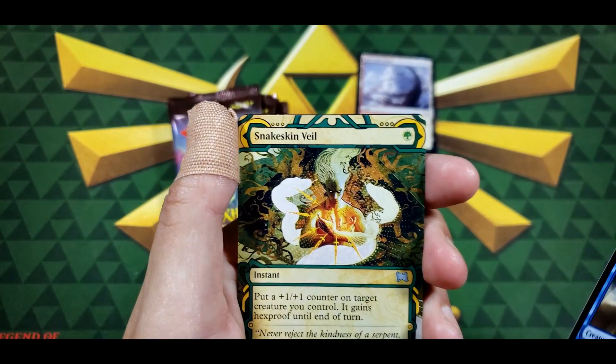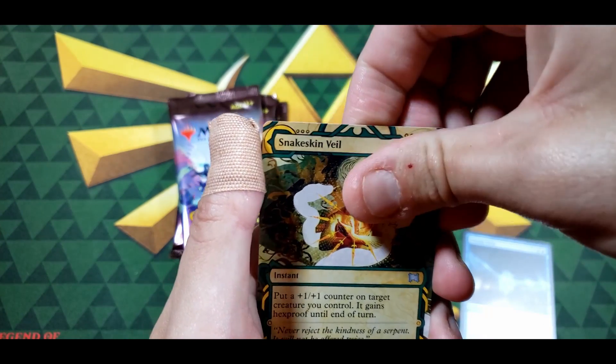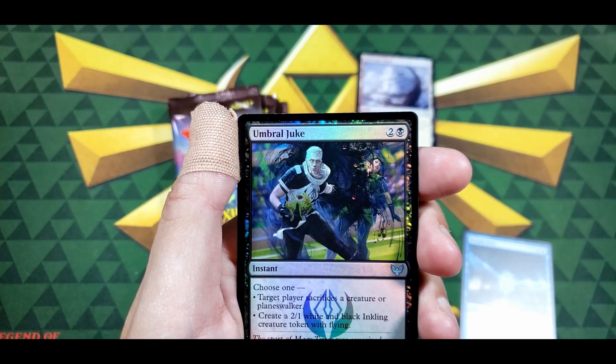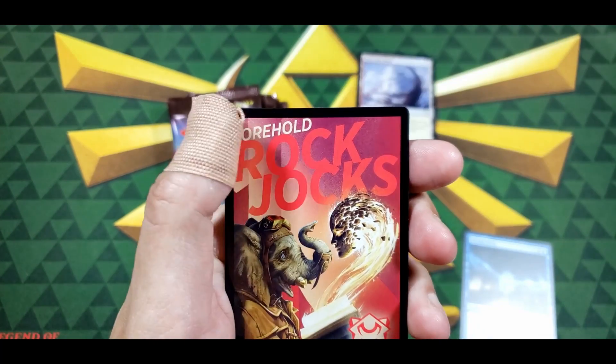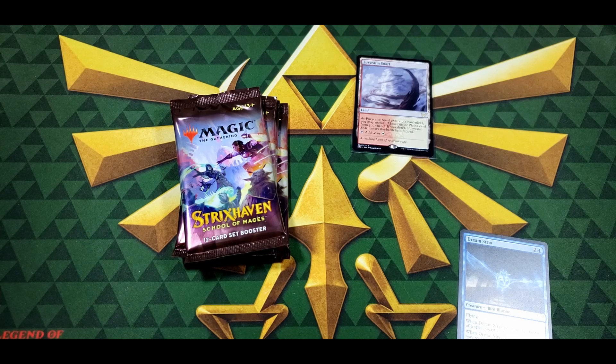Defend the Campus, Campus Guide, Prismari Campus — not bad — Prismari Pledge Mage, Waterfall Aerialist, Prismari Apprentice, and a Dreamstrix Bird Illusion — not bad. Then Snakeskin Veil, and our foil is Umbral Juke. And then a treasure — we got a treasure!